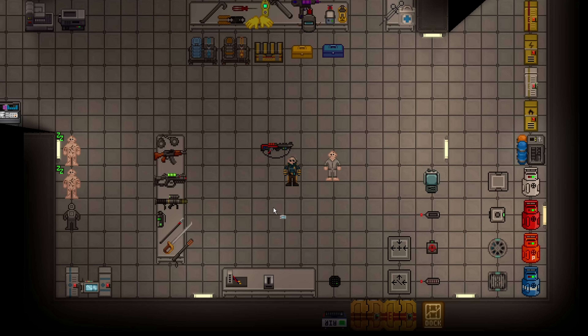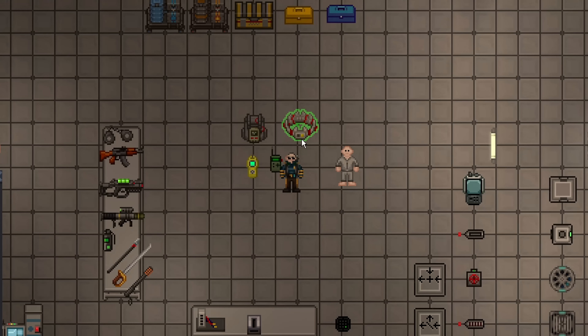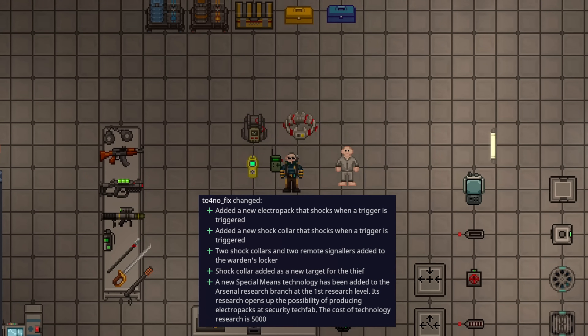As we've seen with current infinite-ammo weapons like the antique laser pistol, one person kiting through space could basically kill the entire station with enough patience. This gives the Head of Security a way to fight back if one of those weapons is stolen. However, this shotgun is now a syndicate objective and has replaced emergency orders, which have been removed from the game. So syndicates will be tasked with stealing it and then can basically fight the entire station in a war of attrition — except there's no attrition if you have infinite ammo.